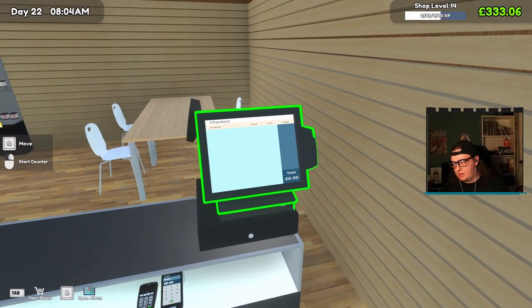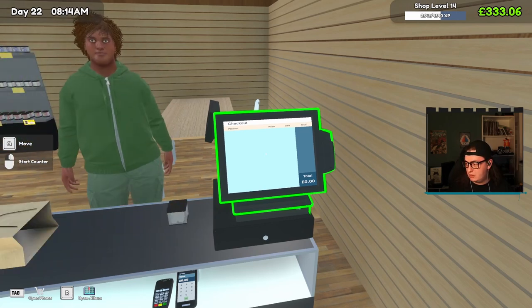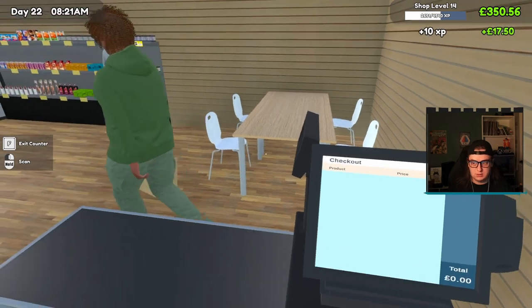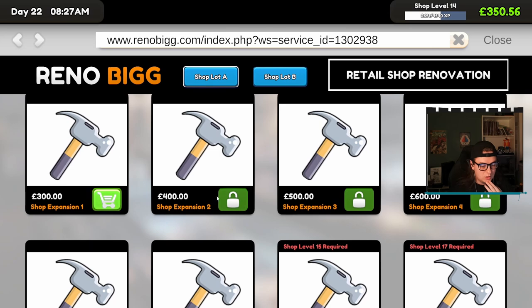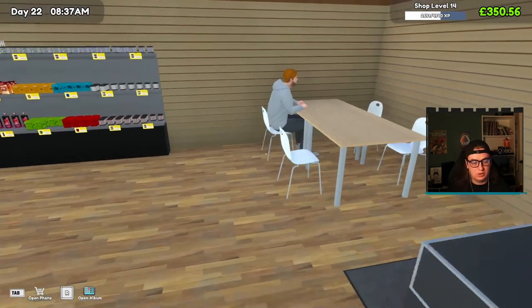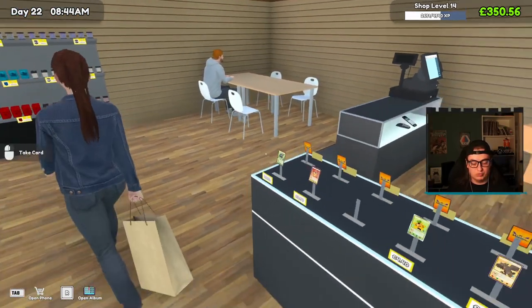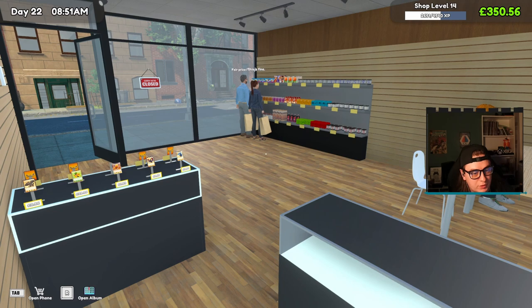We've got a fair bit of stock we're sat on as well, so we shouldn't have to buy too much stock today, which is really good news. Hopefully we can make a lot of money during this episode and just be in a really really good spot to do some major upgrades. If we look here at the renovation — it's gonna cost what, 1200 to get three expansions, that we can do. 400 on two more tables, that's 1600. Let's see how much money we can make and then we'll do a little bit of scheming.